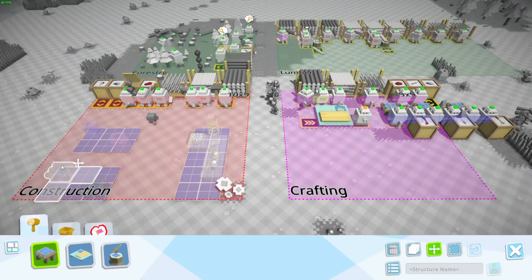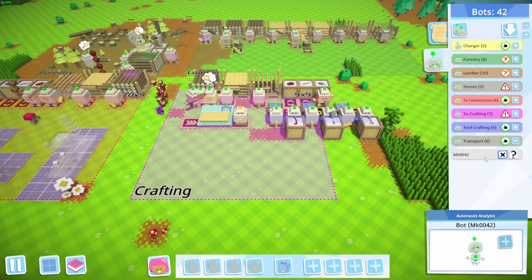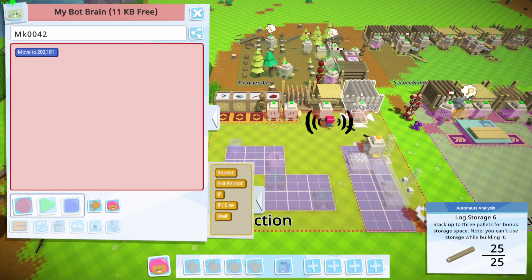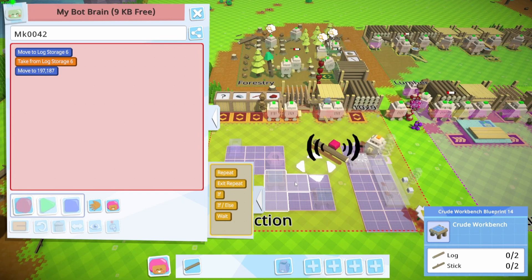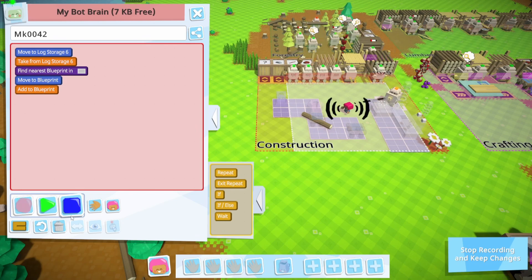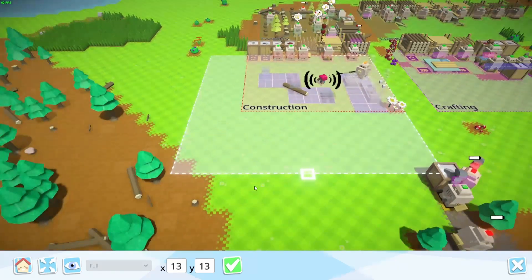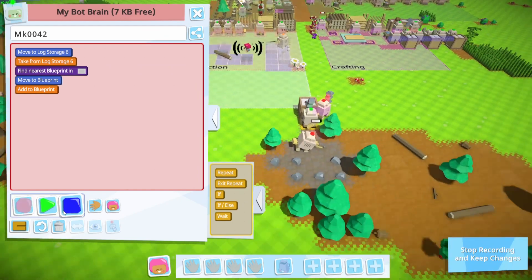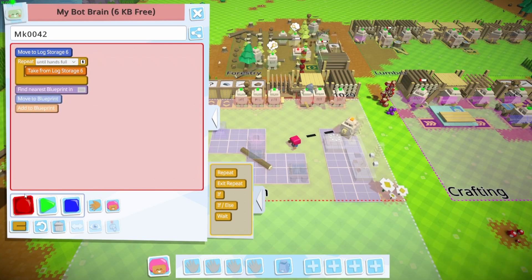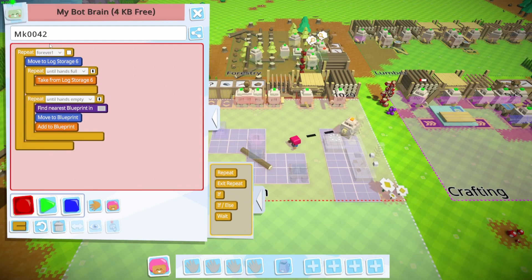I actually forgot that I can't fill this one in until I get these made. So I'm going to start these. I'll take my one extra robot and set it to pick up logs, then find any blueprint in this square — which would be much nicer if I had a sign that I don't have yet. I'll use max range. Pick up logs to hands are full, drop to hands are empty, and repeat forever. I need to make the name shorter too.